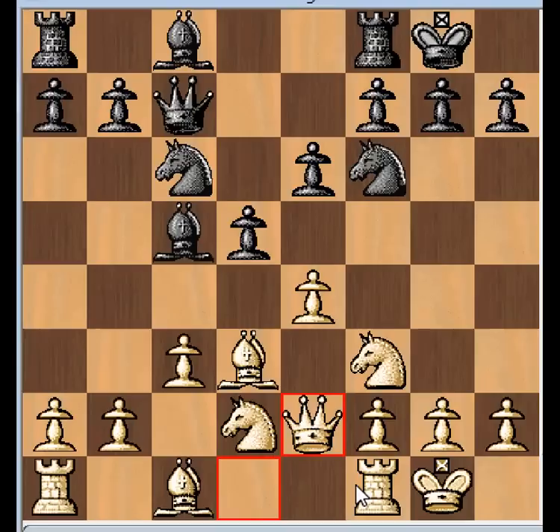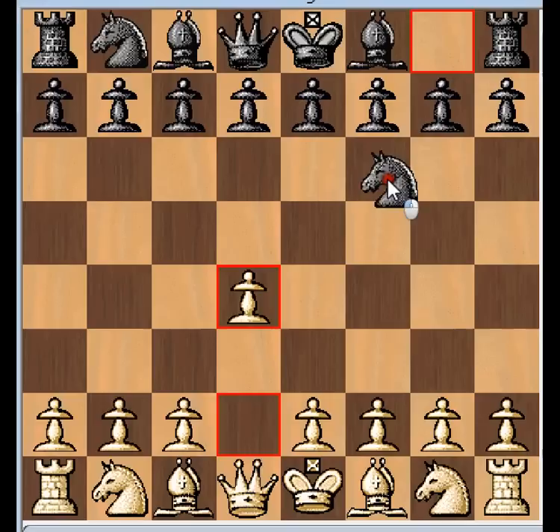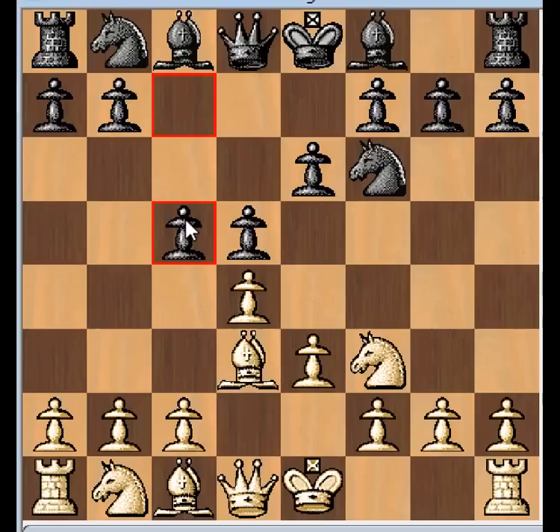So let's look at a full game using this line. This was actually played by Koltanowski - White was Koltanowski, Black was DeFoss, and this was in 1936. So D4, Knight F6 - we'll see some transpositions. Knight F3, Black plays D5, E3, E6, Bishop D3, C5. So there was our transposition into what we just looked at. There's our C3, Knight C6, Koltanowski plays Knight B to D2.